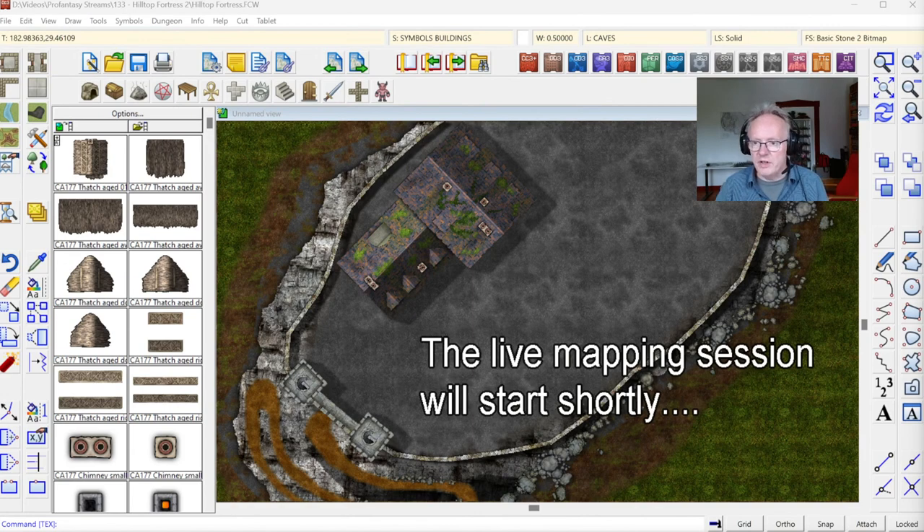We've done quite a lot last week already, building the hill and the wall around the top. This week I want to take a look at working on the interior of the fort — buildings and city designer work — adding detail on that level. If you've got any questions during the session, please post them in the chat and we'll endeavor to answer them, or sometimes show things on screen.